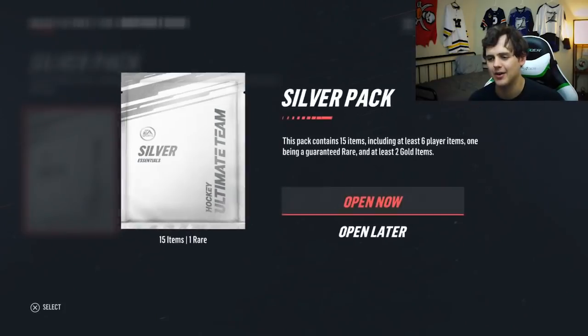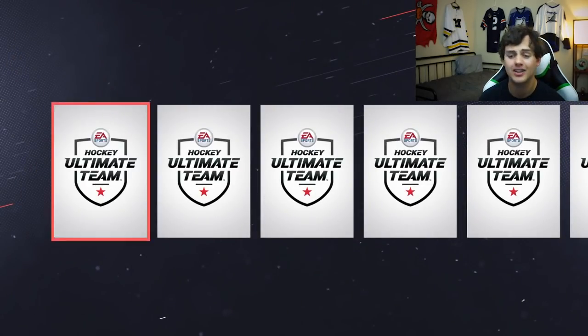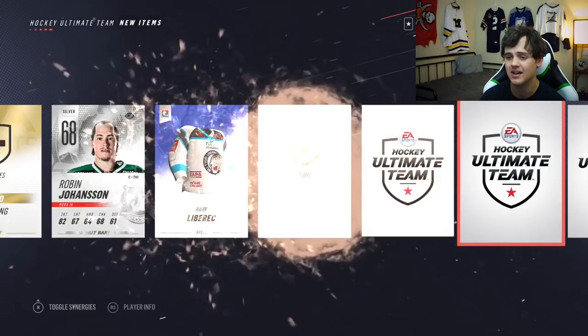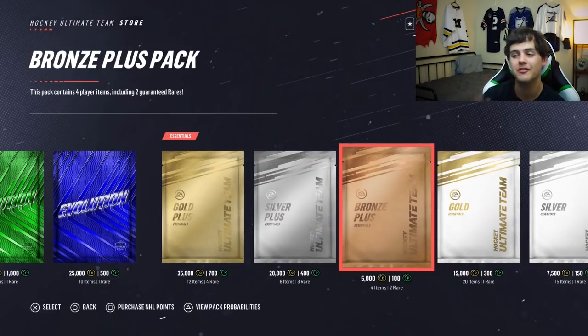First let's get the daily login pack out of the way — it's a silver pack with 15 items. A whole lot of awesome Primetime players are out now: Phil Kessel, Patrice Bergeron, Auston Matthews, John Tavares. We can't pull anything great in this initial pack. Still, we're selling off everything we get and our coin balance is going through the roof. I found gold rare players sitting in my inbox — Duncan Keith, Josh Bailey, Kyle Turris, Mikko Koivu — and sold them all.